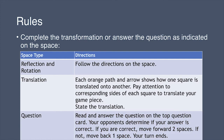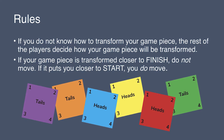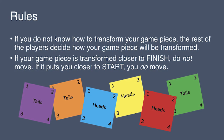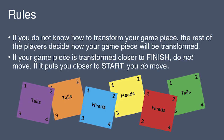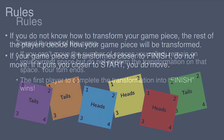Once you land on a space and perform the transformation or answer the question, your turn is over. If you do not know how to transform your game piece, work together with the rest of the players to figure out where the transformation would bring you. If the transformation moves your piece closer to finish, do not move your game piece. However, if the transformation brings your game piece closer to start, move your game piece to that space.